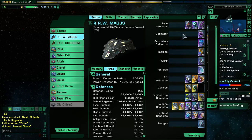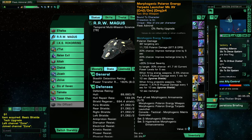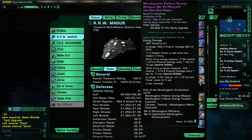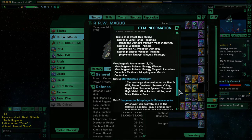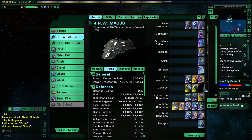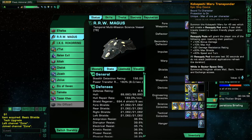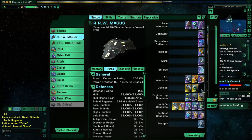Aft weapons were the Thoron Infused Mine Launcher, Morphogenic Polaron Energy Torpedo, and Morphogenic Polaron Energy Weapon. I'm using the three-piece Morphogenic Polaron set from the Home mission final mission of the Iconian War arc. The great bonuses from the two and three-piece set are helpful to almost any type of build. Devices were the Kobayashi Maru Route and the Nimbus Pirate Distress Call. I recommend sticking an Auxiliary Battery into any device slots you have, as boosting your aux power will help all your science abilities.